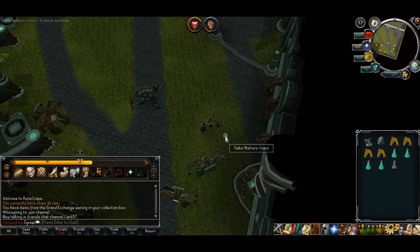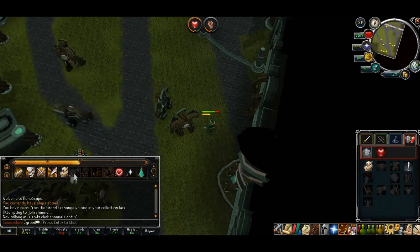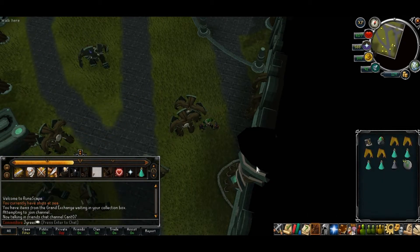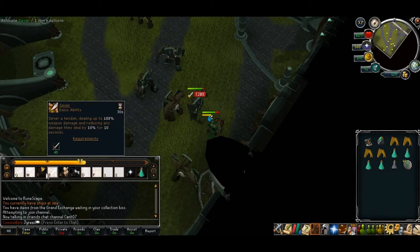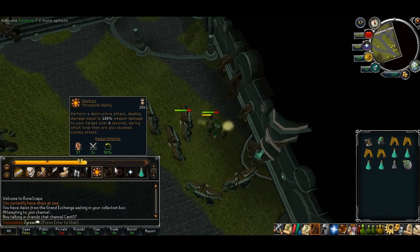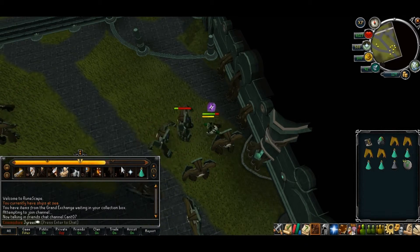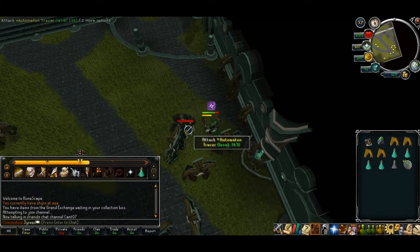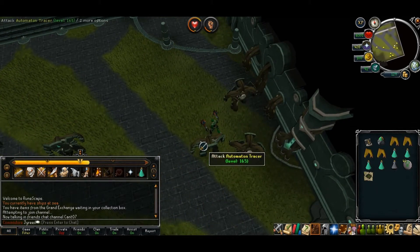You can just use Soul Split if you have it to heal up. I'm going to use that, and then I basically use this, then this, then that, then Assault. And finish off with Destroy, because that paralyzes or stuns them. And when they're stunned, they can't do their special attack.